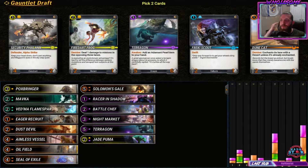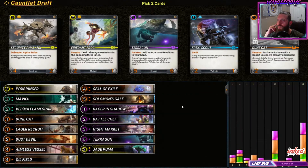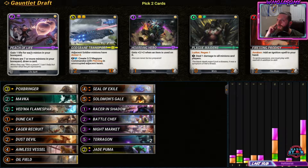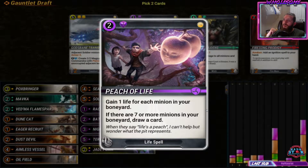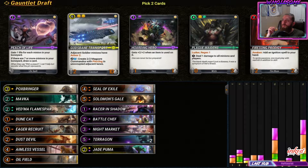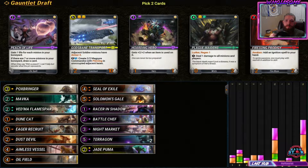I come from Gwent, where there's no mana - you just play one card each turn and that's the restriction. I can't believe Magic is such a competitive game and then there's that kind of aspect to it. We take another tarragon here - oh we definitely want the cat. Tarragon cat, easy picks. Peach of Life: gain one life for each minion in your boneyard; if there's seven or more, draw a card. That's good - we don't have that much early game, so this is good to keep us in the game.